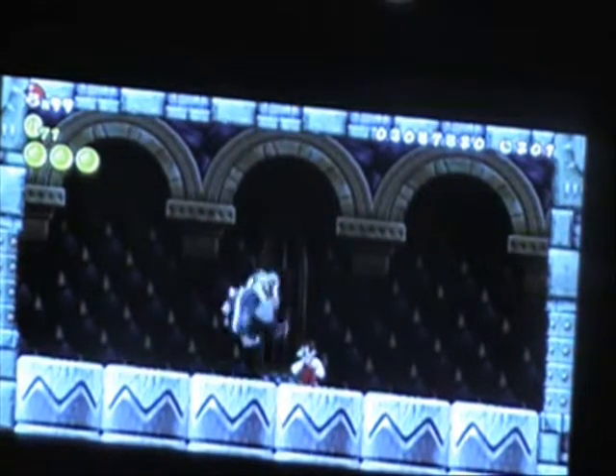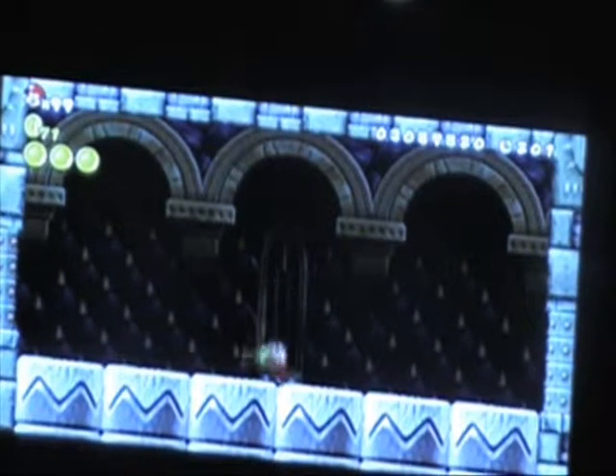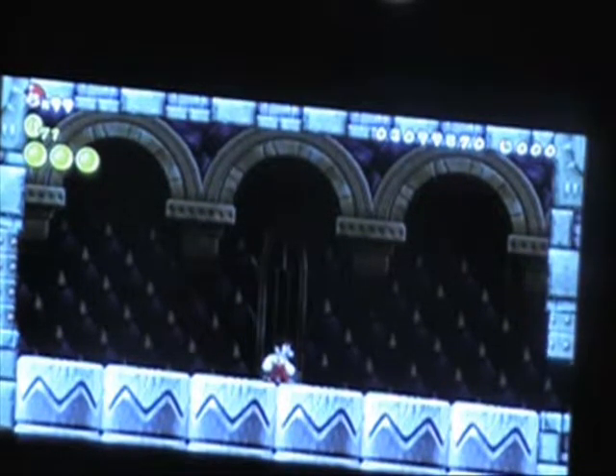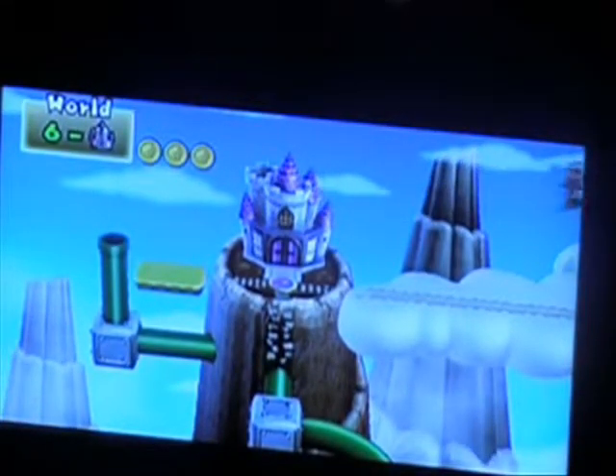Even though it can kind of crush you if you're standing on it, it's still pretty easy to battle. Correct me if I'm wrong by commenting. It's amazing how the Koopalings just fall to the floor and go to who knows where. Let's get the key to get out of here — like, they fall to the floor, but where do they go? If you like the fact that Bowser Jr. got ditched in World 4, you get to see it again.